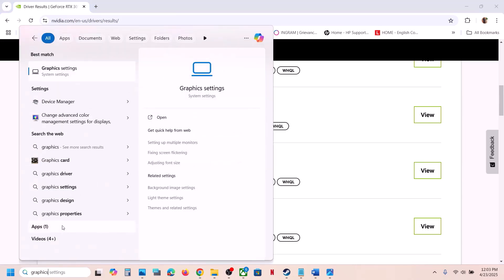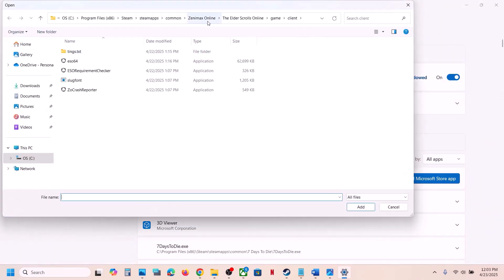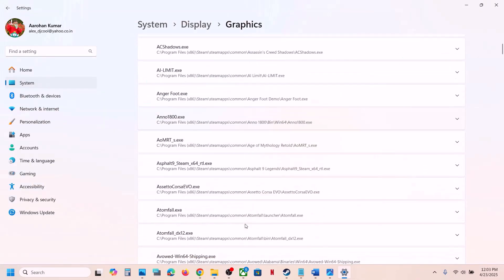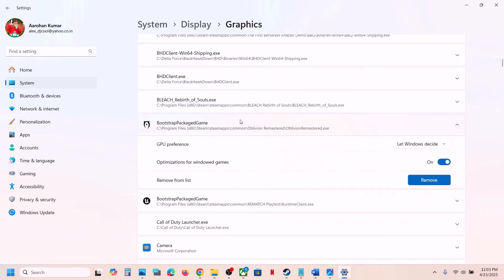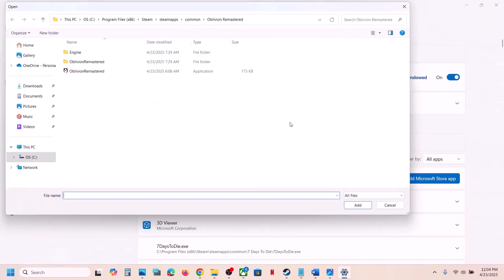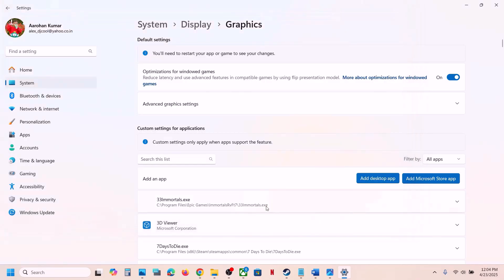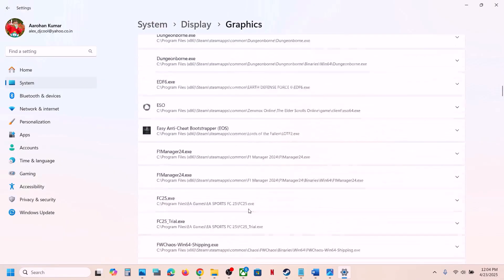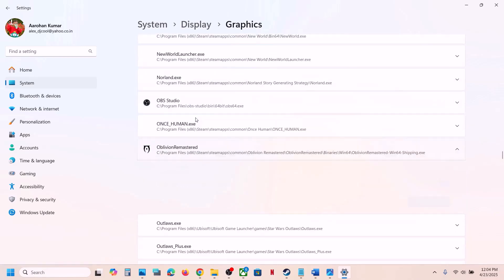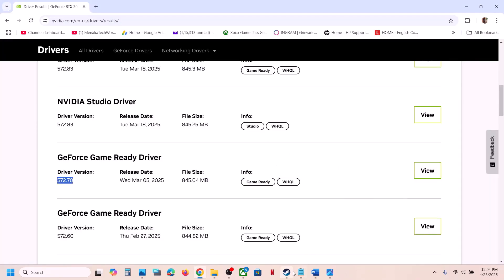Also run the game on your dedicated graphics card. Type Graphics Settings in the Windows search box and open Graphics Settings. Click Add Desktop App, go to the game installation folder, select the game exe file, and click Add. Set it to High Performance and select your graphics card. Repeat this for the Binaries > Win64 exe file as well. Once added, launch the game and check.